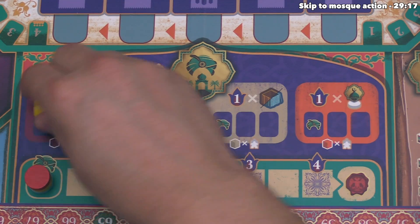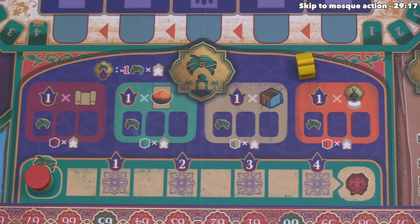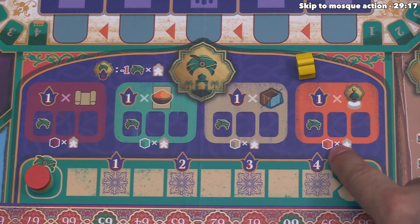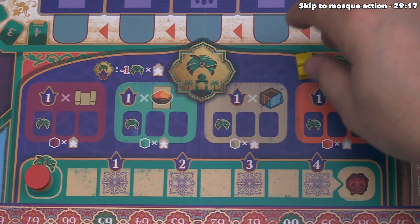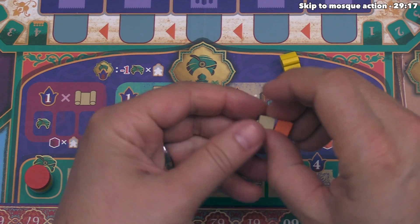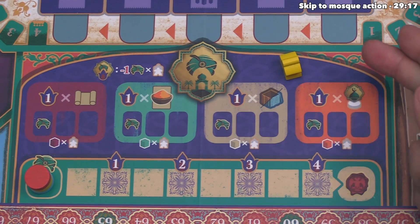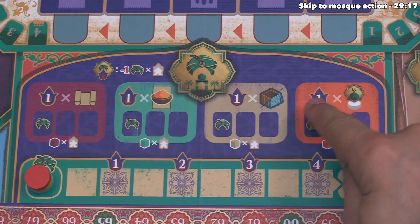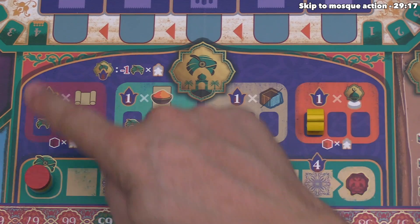Yellow can now add courtiers to the palace, placing as many as they want and can afford. The cost to place a courtier into each area is printed at the bottom, and the number of that resource you spend equals the number of courtiers you'll have once you place the new one. Yellow puts their first courtier down for a single resource. The spot has a favor icon underneath, so yellow gains the first favor of the game. They'd like to add another but can't afford the two resources that would cost.